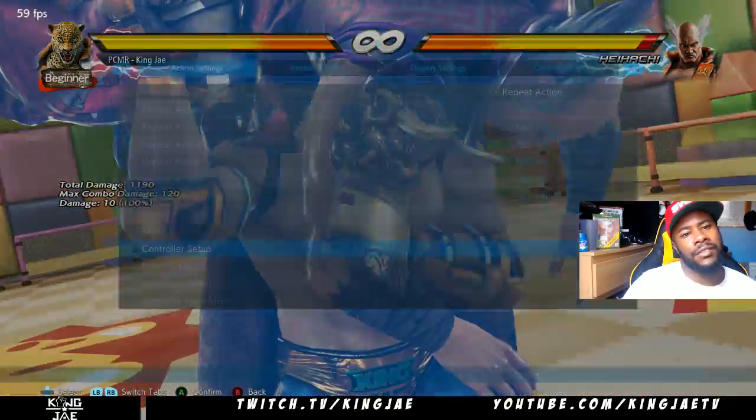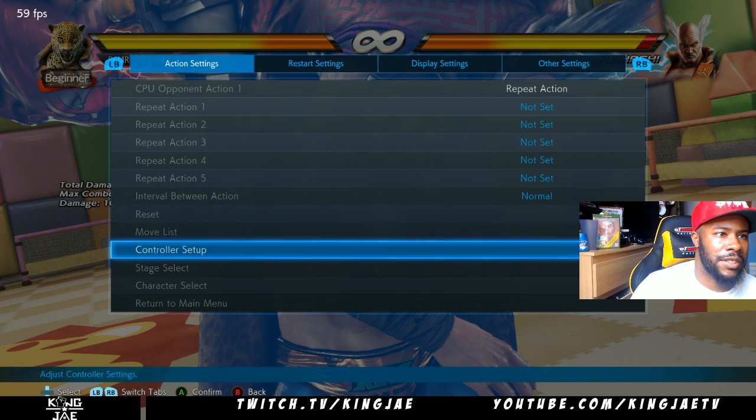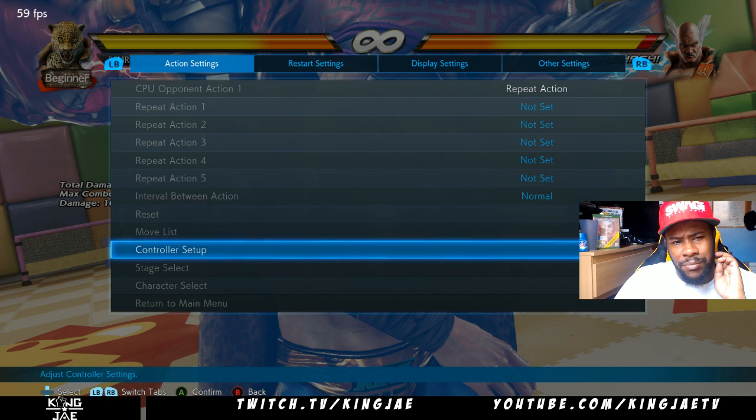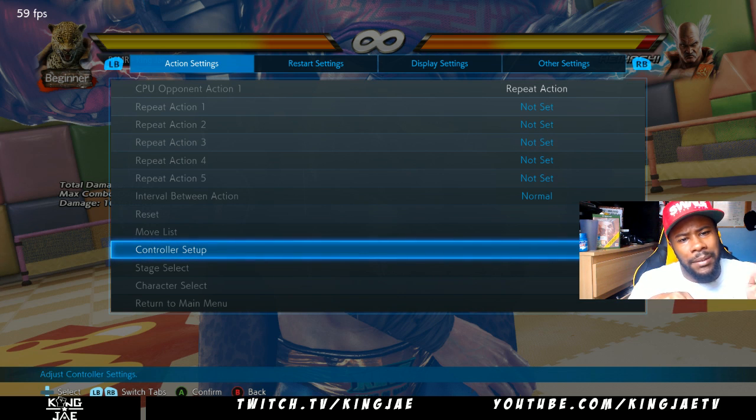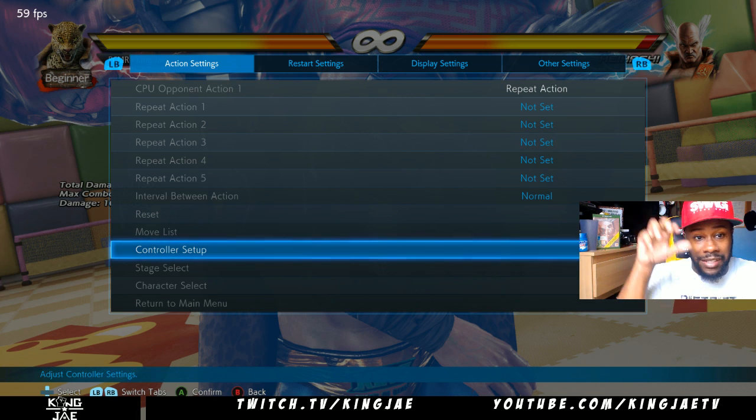So that's the button configuration. It's used mainly to make things a lot more easier for you — you don't have to make things hard for yourself. I usually play with the claw style, which is pressing buttons together like that. Sometimes you miss input because you press one button a bit too fast. But when you've got button configuration, it makes it a lot more easier. When you press 1-plus-2, it actually registers as 1-plus-2 — you ain't going to have any miss input. It's nothing more than playing somebody and pressing 1-plus-2 like this, and then you get a one-two instead of one-plus-two.